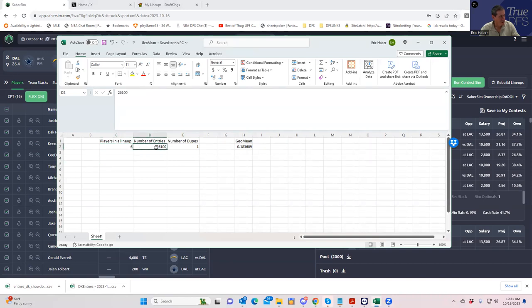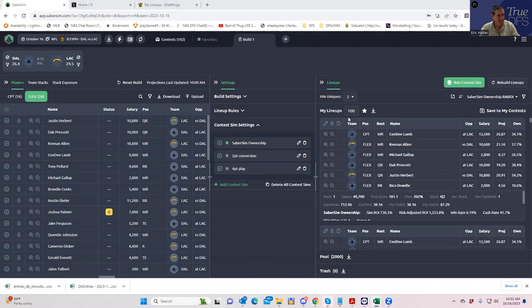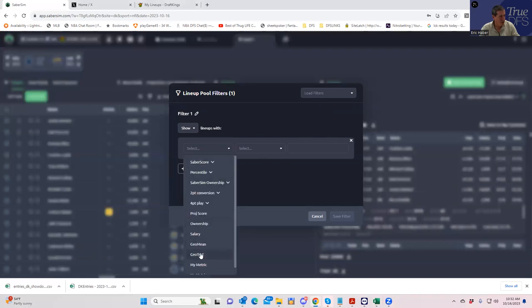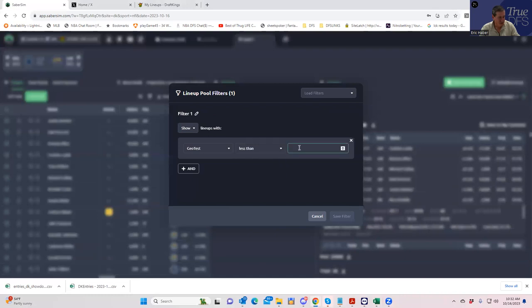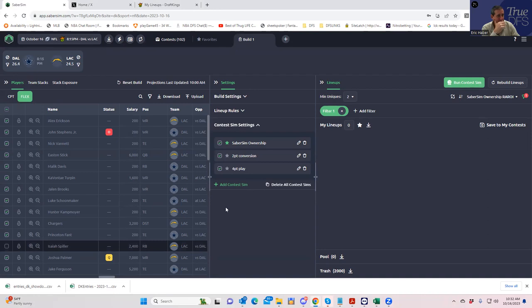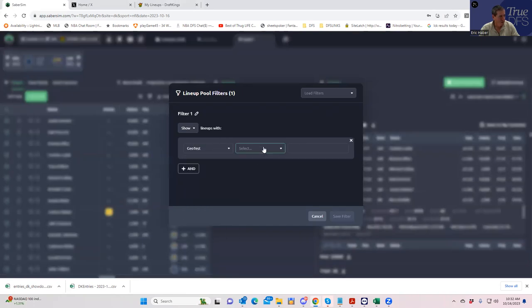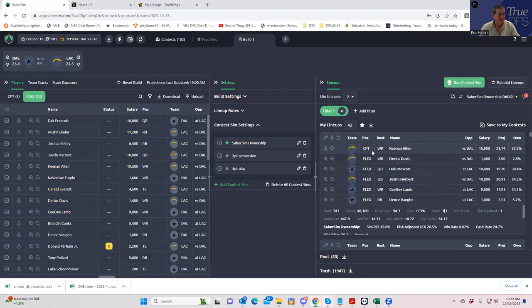To calculate the geometric mean — there are a lot of SaberSim videos on this or you can Google it — you put the number of players in the lineup, number of entrants (we said 133,000), and say you only want one dupe, so you want a geometric mean of less than 14 (quoted as a percentage). Within this field you hit 'add a filter' and I have a custom filter I call 'geotest.' Let's set it to less than 14 and see if we even get any at all. Not getting any lineups with a geometric mean less than 14.